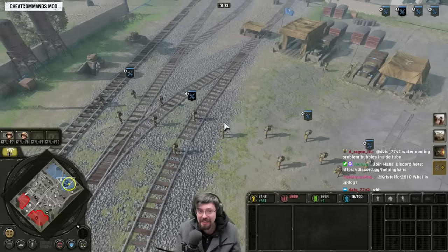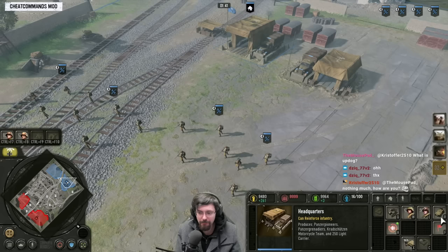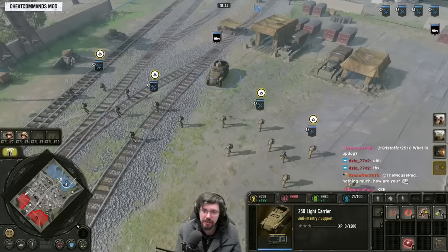Playing against Americans or Brits, they tend to either go for the Dingo or a Weasel out earlier on. So to counter that, instead of going straight into Light Support Company, I might get a 250 out and utilize it with my infantry to fend off a Weasel or a Dingo. You may want to throw a 250 in there potentially, but let's just set that aside for the moment.